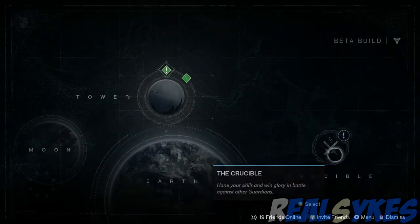Now, hold down back and go back down to the home screen. Once you're there, click Set Destination, and on the right you guys will see the PvP screen called The Crucible.